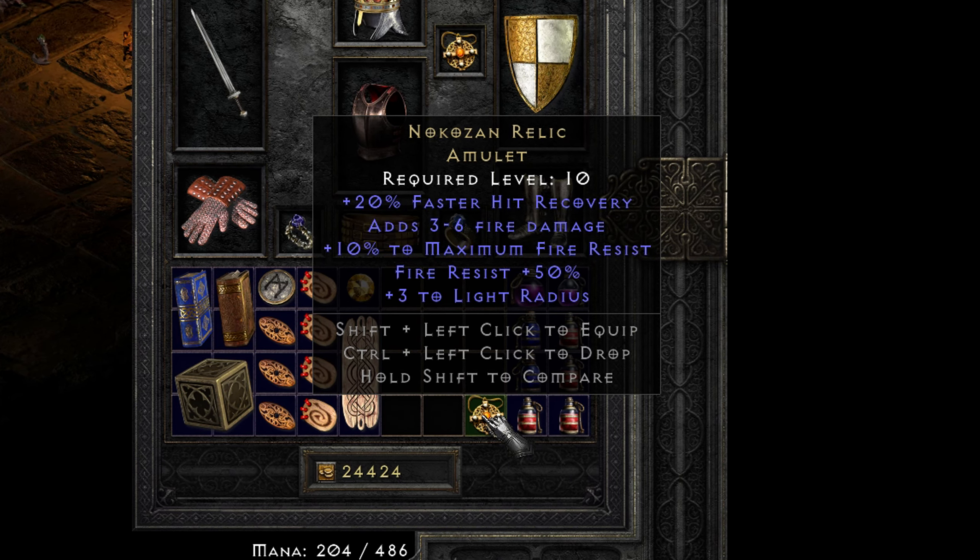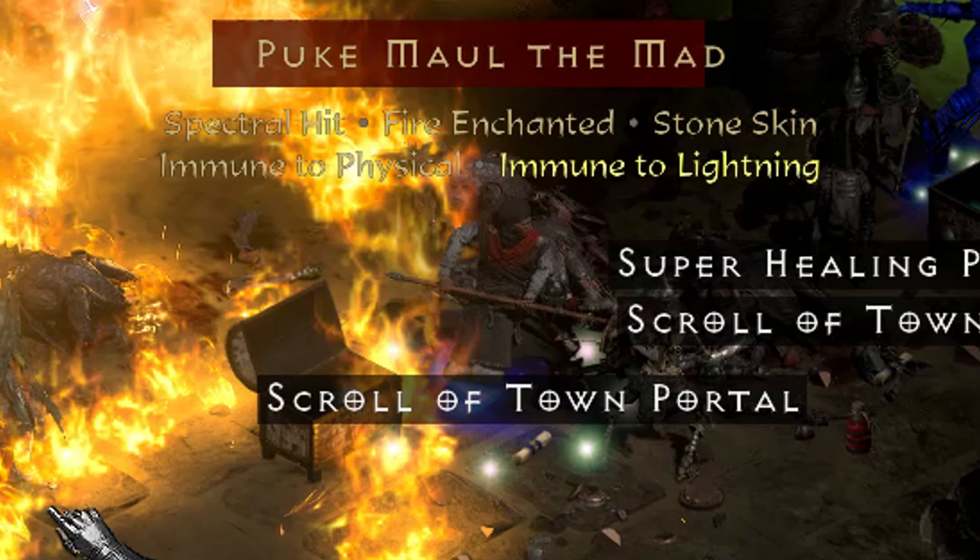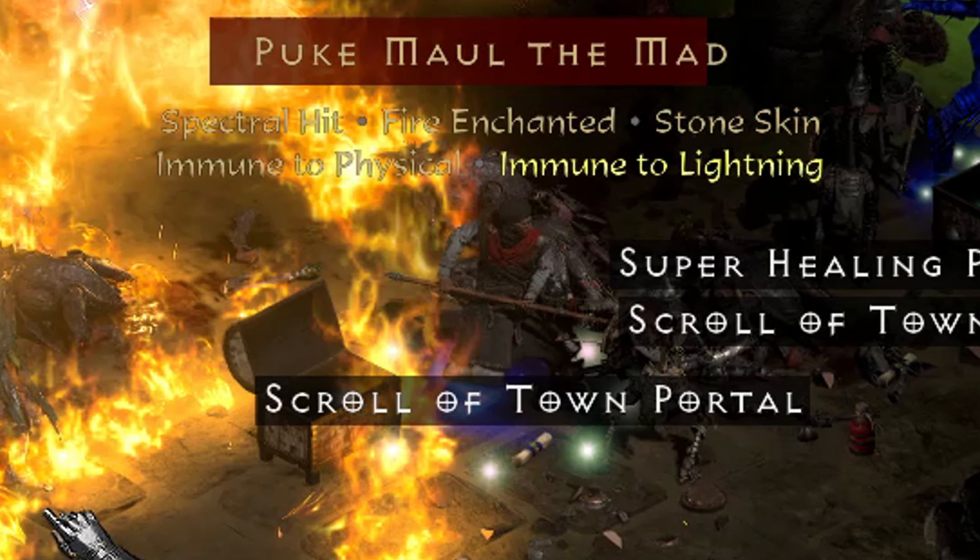If you had to identify the worst possible enemy in the tomb that you could face on a given build, this would have to be it — Spectral Hit, Fire Enchanted, Stone Skin, physically immune so my merc can't deal with it, on top of just being an annoying bug that shoots lightning. I took my sweet time dealing with Pukemole the Mad.